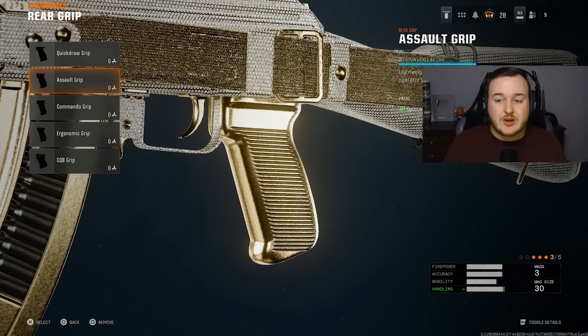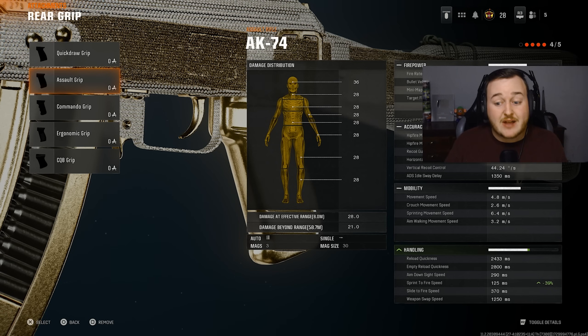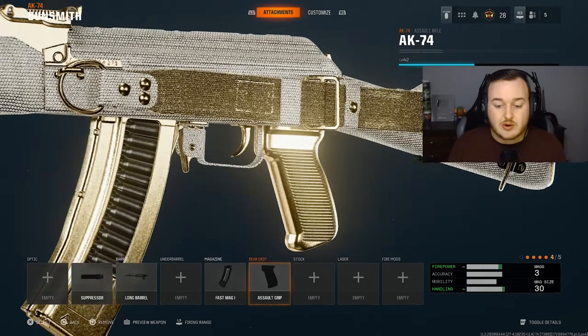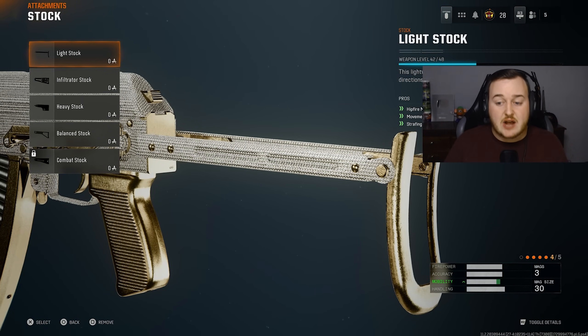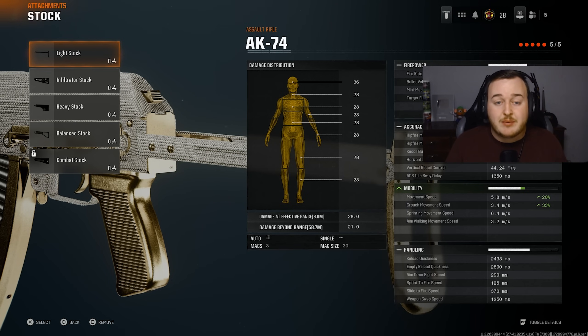For the rear grip on the AK-74, we're adding on the assault grip to increase sprint to fire speed, since the AK-74 doesn't have the best handling. We're getting a 40% increase in sprint to fire speed, so we can match up with fast SMGs and assault rifles and beat them. For the final attachment, we're going to the stock and adding on the light stock for a 20% increase in movement speed — moving really fast with the strongest assault rifle in the game.